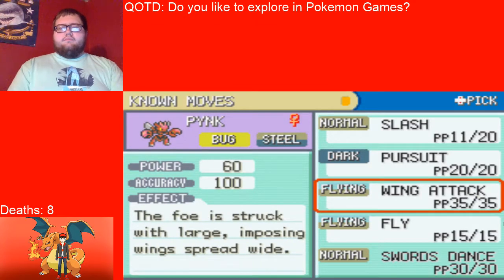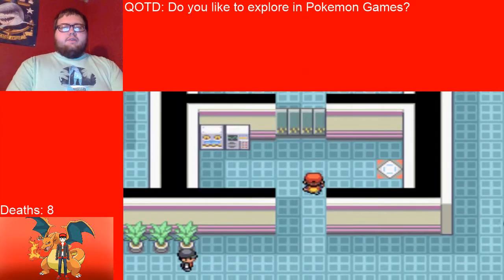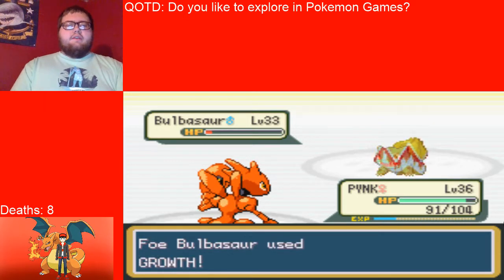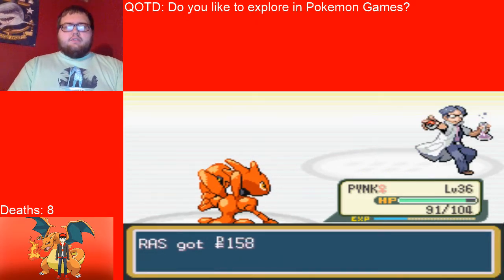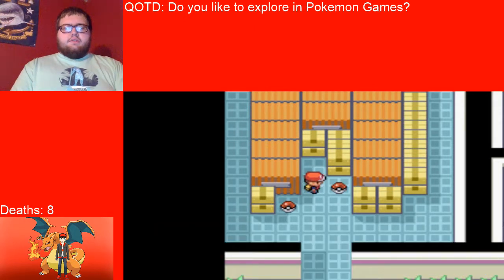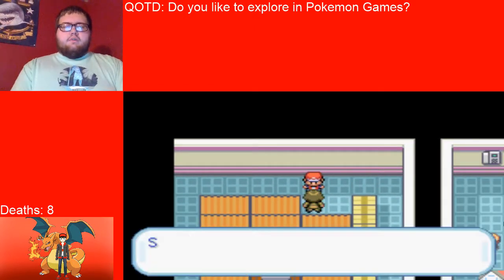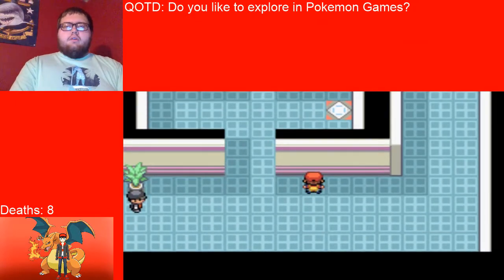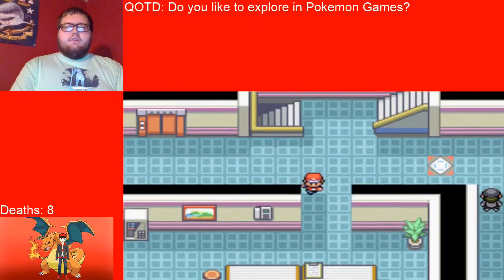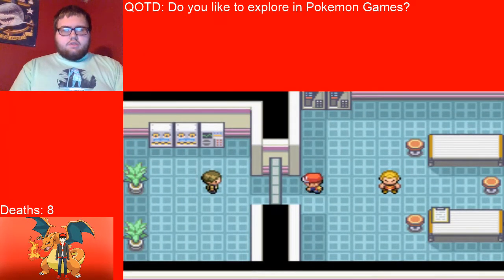We found a Master Ball, Wish TM — just a meh. This guy's going to battle me, I'm going to take him down real quick. Slash, just slash, slash it. This is a slasher film and Pink's the star. Look at Pink go — level 36 already. I'm getting rid of Pursuit. Now we're going to be setting up. I could have just hit it with wing attack and took it down in one shot.